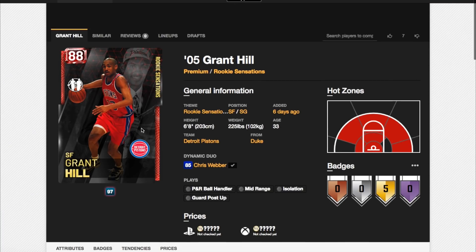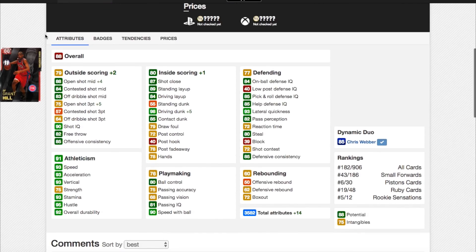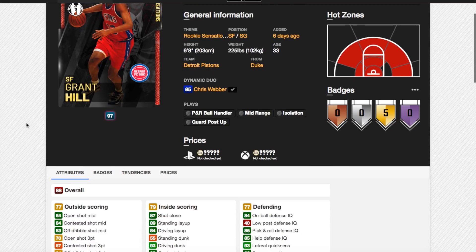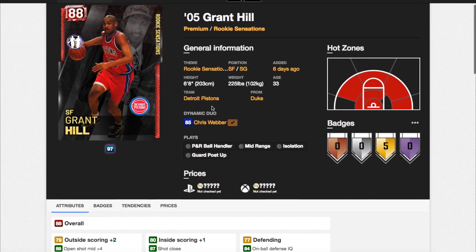Webber can already shoot the three ball a little bit from the corners. He becomes a good mid-range shooter, and his free throw goes up to a level that he can actually hit them consistently, rather than a 50 overall, which is really, really bad. However, the main thing about this duo is Grant Hill. Grant Hill only goes up 14 total stats, but look at what those 14 are — a plus 5 in open shot 3 to go to 75, an open shot mid plus 4, and a plus 5 driving dunk. His driving dunk goes up to a 98. He comes with gold posterizer and a driving dunk tendency of 90. He was already the best dunker in the game, and with this dynamic duo he becomes even better. For 15K, you cannot go wrong.